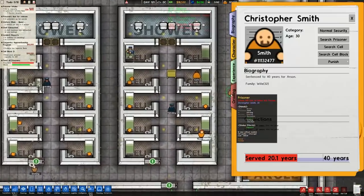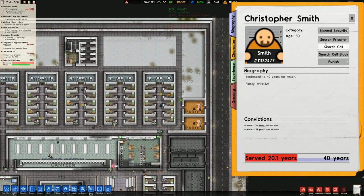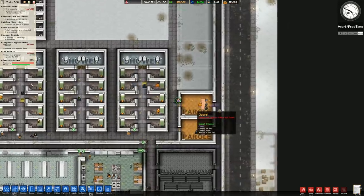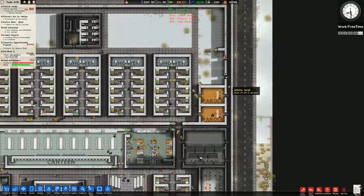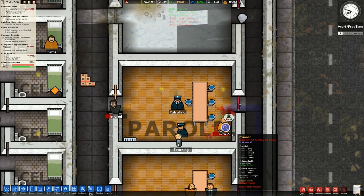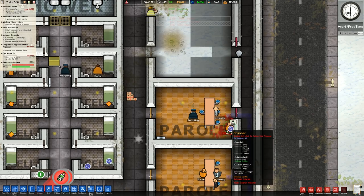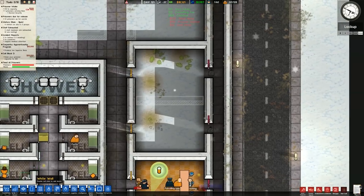Looks like Christopher Smith is coming down from a wander around the outside. Going to search the prisoner there, and yes, they had a mobile phone on them - we'll take it off them. It looks like it's going to kick off in there. It's Gaskin - Ed Gaskin, who has failed parole for the 57th time and kicked off for the 59,000th time.